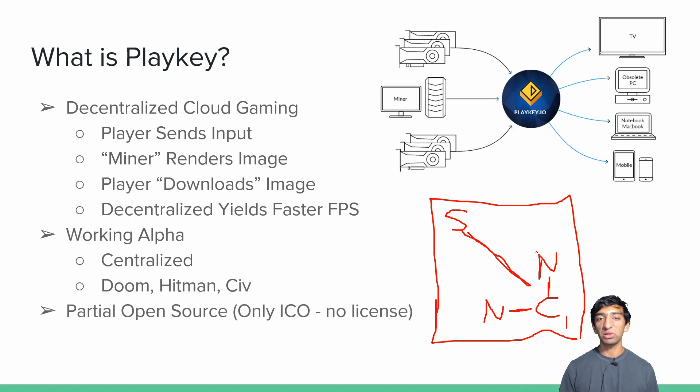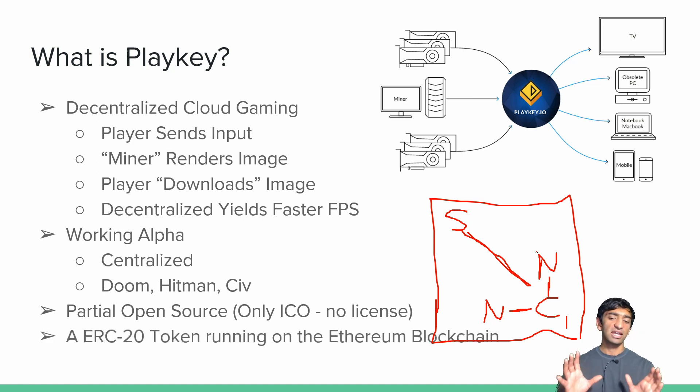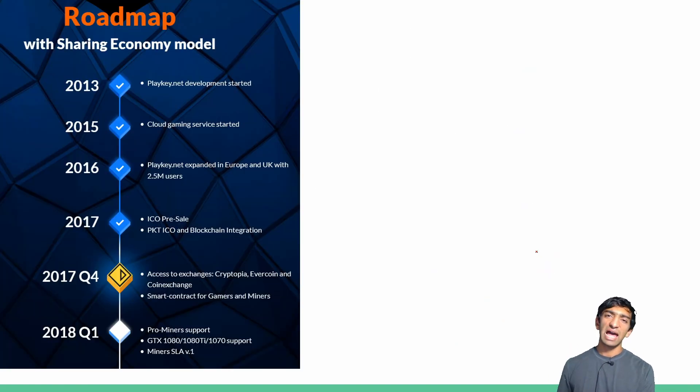Moving on, PlayKey is partially open source. Unlike traditional cryptocurrencies, you only see the ICO code — pretty much just the token code, not the streaming code — so it'll be a little harder for others to copy it, though it's not fully in the spirit of crypto. There are pros and cons to that. Last but not least, this is an ERC-20 token running on Ethereum, meaning it's subject to the scalability and hackability of Ethereum and how that progresses.